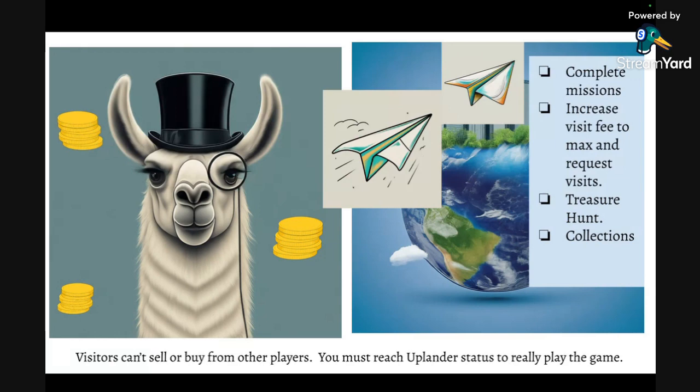There's a little bit of a yield earning from your properties, but not a lot until you do the challenges. As a free play player, your goal is trying to get people to visit your property — that's the biggest way to get a lot of UPX other than taking risks like treasure hunting. You have to ask on Discord or in the in-game chat, tell them you're a new player looking for visits. Be creative — someone even put up a homeless sign, which was really funny.